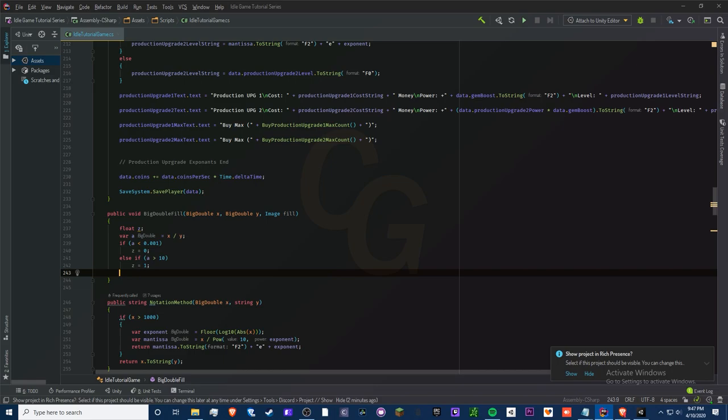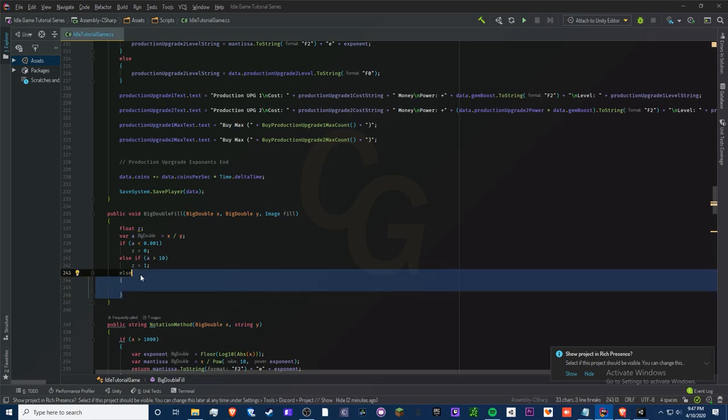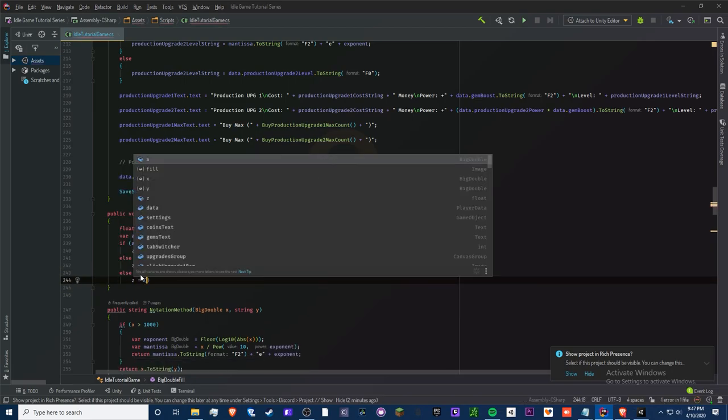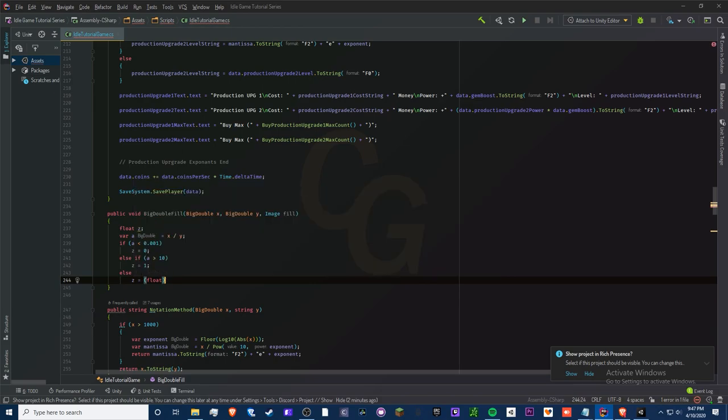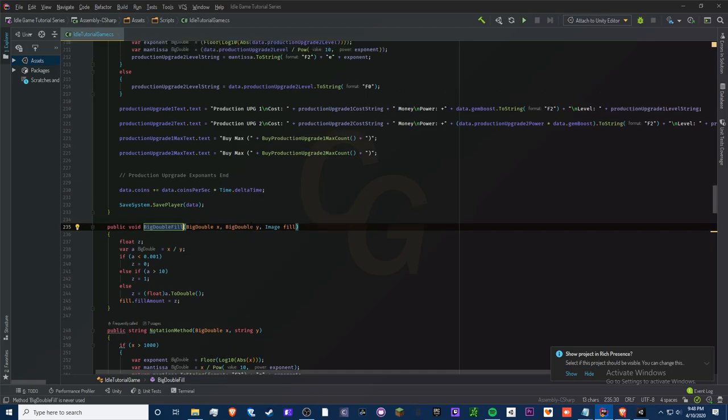If a is greater than 10 we cap it at 1, because we can't see more than a thousand percent. Then we do a float cast: 'z = (float)a.ToDouble()'. The reason we can't just call ToFloat is it doesn't exist, and doubles don't work in image fill amounts either, so we need the float cast. At the bottom we type 'fill.fillAmount = z' and that's it.